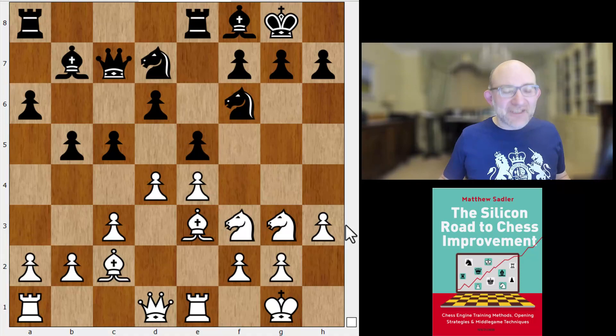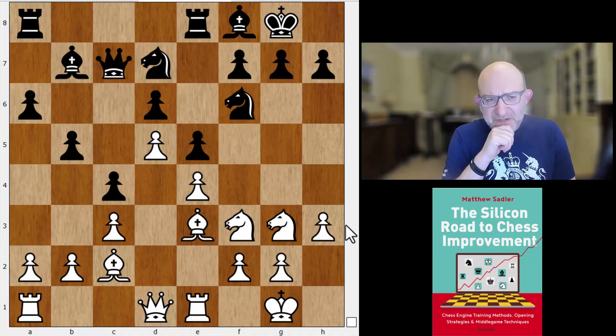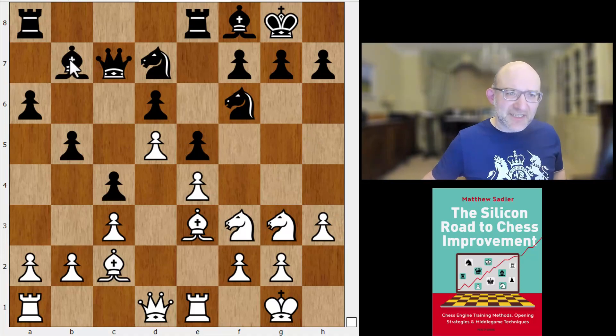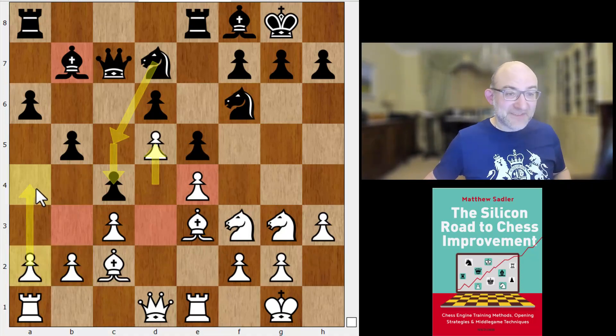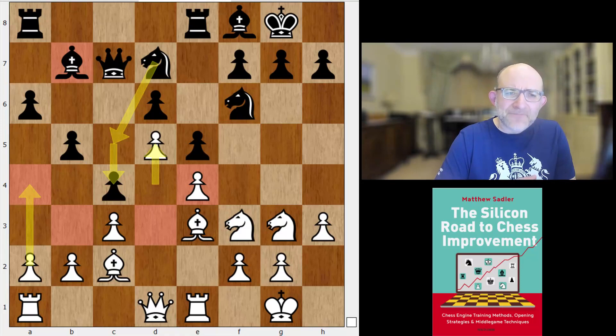Erwin's bishop b7 makes me feel a bit upset, because it feels like giving up the opening battle. D5 and c4 — I think White has reached a pretty good version of the Breyer here. In most lines of the Breyer where Black has the bishop on b7 and we've got the c4-d5 structure in the center, White has normally played a2 to a4. That means when Black's knight comes to c5, it's not only aiming for d3 and attacking e4, but also attacking b3 and the pawn on a4, so Black's got plenty of life on the queenside.